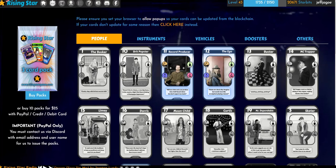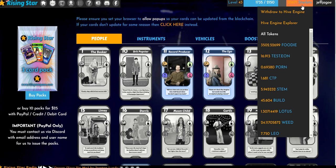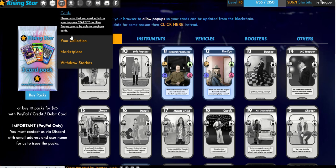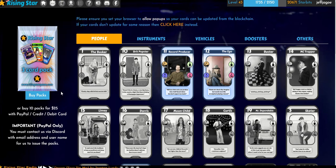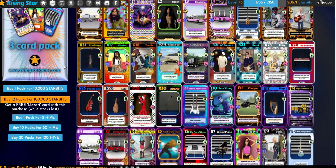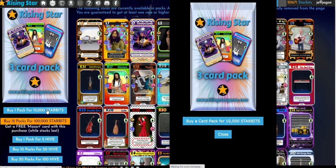All right, so we got 20,000 star bits. We're going to go ahead and open up a pack of Rising Star cards here. Let's check that out. We'll go to the cards and buy one pack for 10,000 star bits.